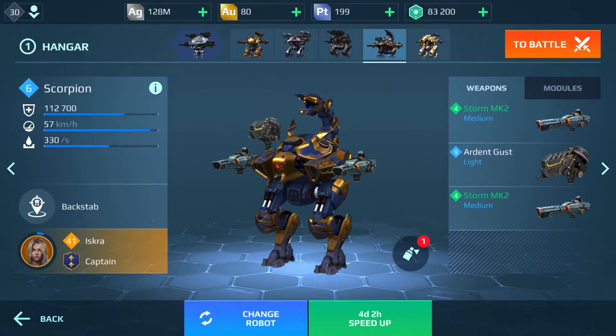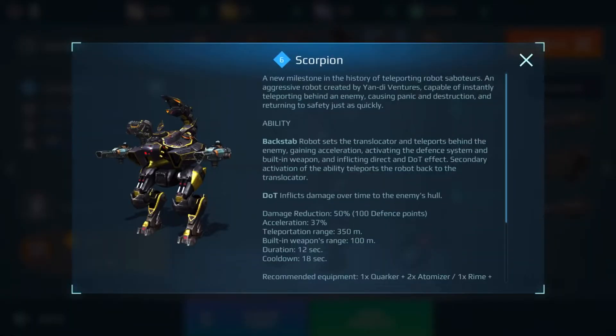The Backstab ability allows you to teleport to the targeted enemy, behind the targeted enemy, that is within a 350-meter distance.